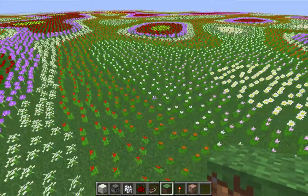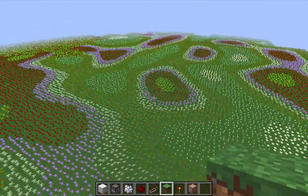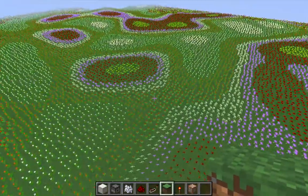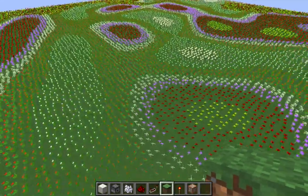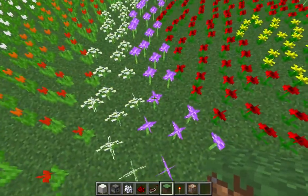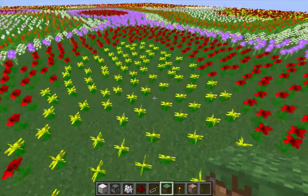The lesson here is that location really matters if you're going to be setting up an automatic flower farm. I really like this — it's a good visualization of the pattern of flowers in a flower forest. There are bands of flowers, but they're not really linear; they're kind of all over the place and not necessarily in areas you might expect, but it does follow a pretty predictable pattern. I think these are bluets, then alliums, and then poppies and dandelions. And that pattern is replicated over here — bluets, alliums, then poppies and dandelions.